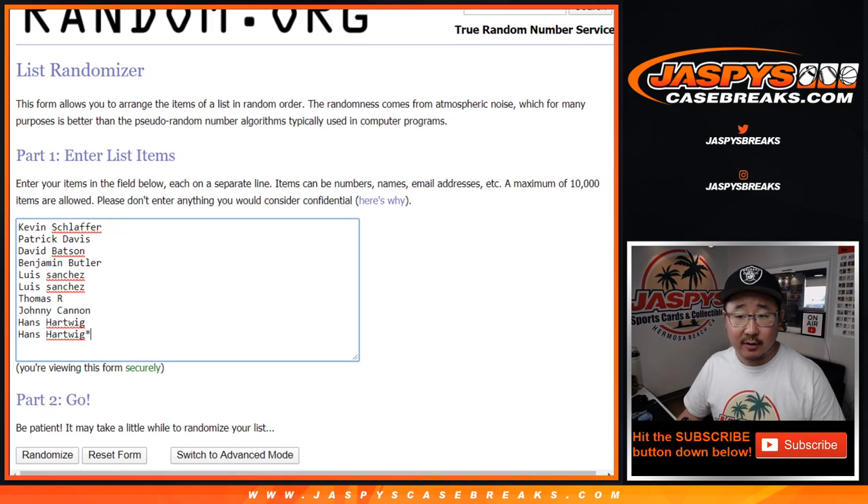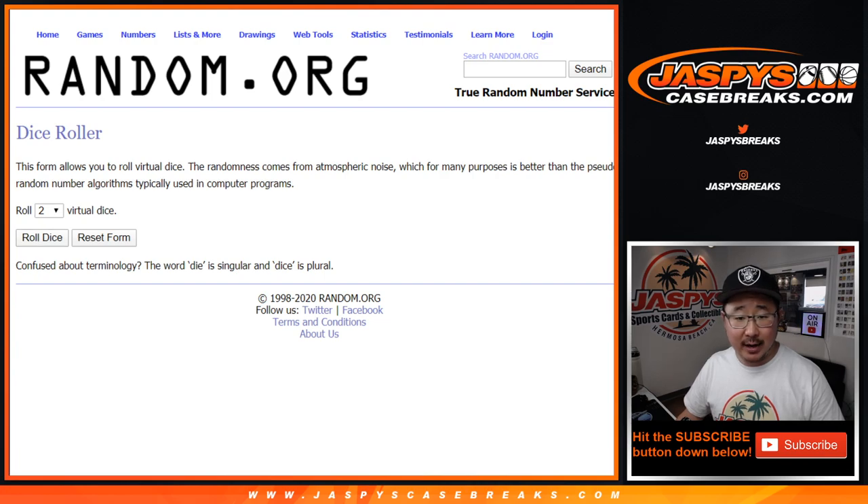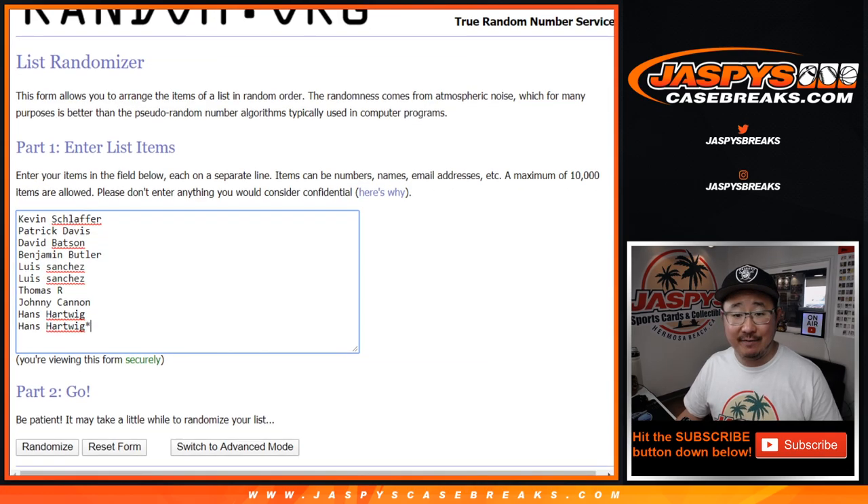Big thanks to these folks for getting into it. There are the numbers right there. Let's roll it and randomize it. 4 and a 5, 9 times.